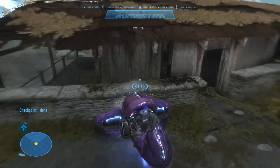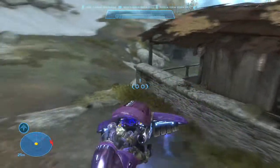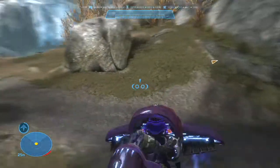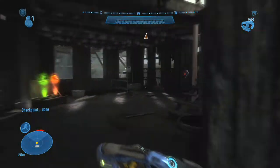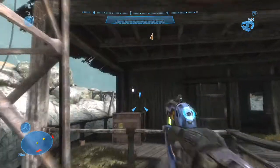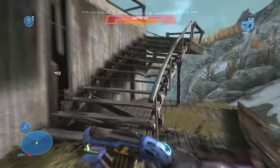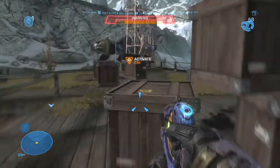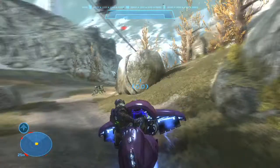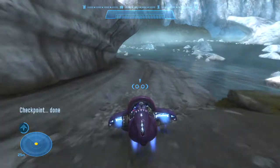Hope that comms array has a working generator. Let's search the area for a generator, Cynthia. Okay, generator's up and running. Find that comms array — she'll be up higher. I'm taking fire! Comms array up and running.